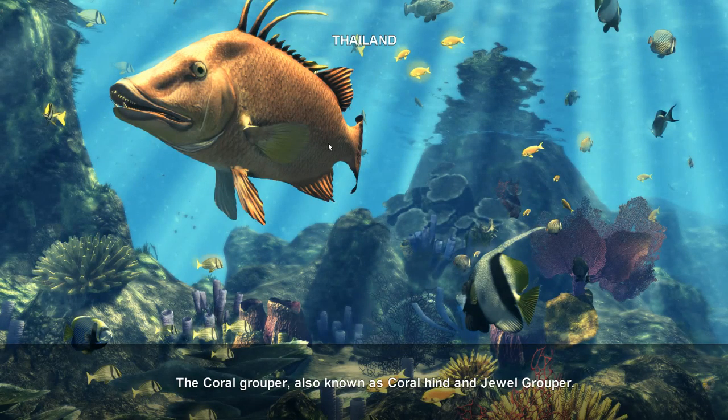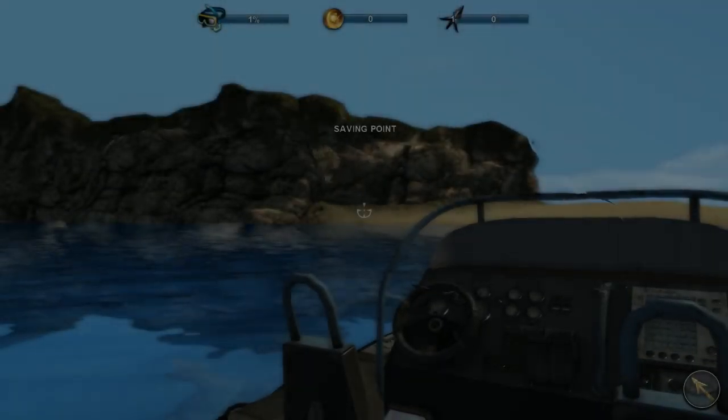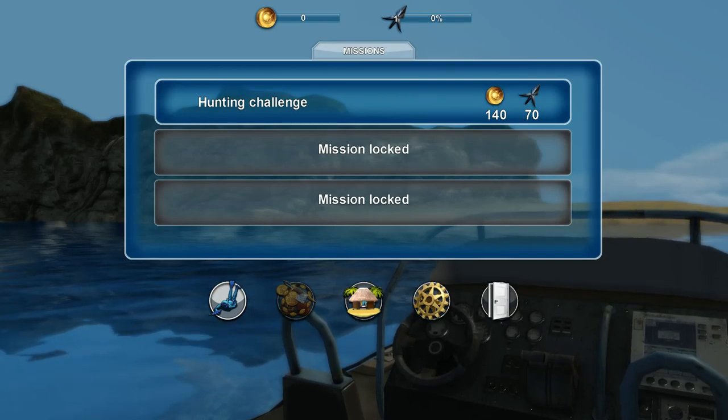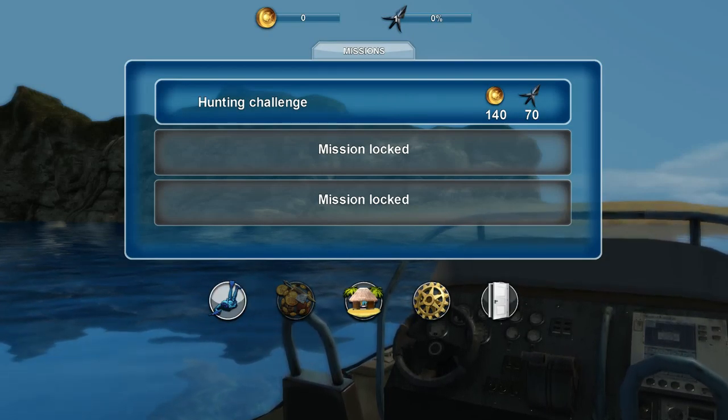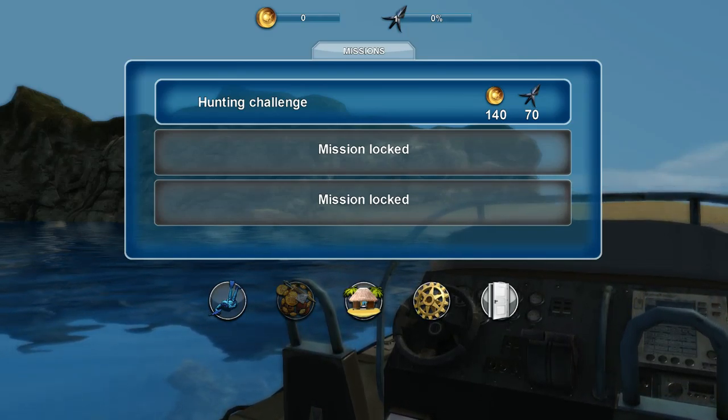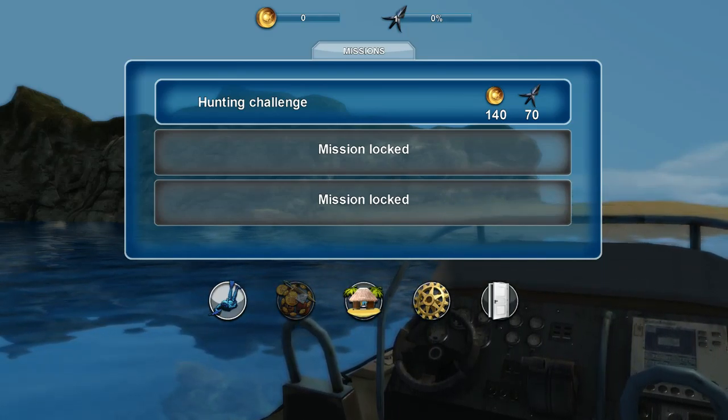The coral grouper, also known as coral hind and jewel grouper. Oxygen low, go to the surface - I'm above the fucking surface, man. Each dive is limited by the size of your lungs, but you can buy upgrades in the shop to be underwater more time. I can upgrade my lungs. Okay, so this is a Deus Ex game - we can augment our lungs effortlessly.